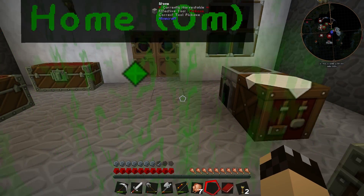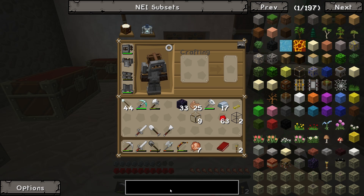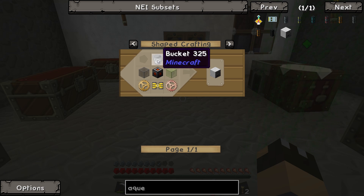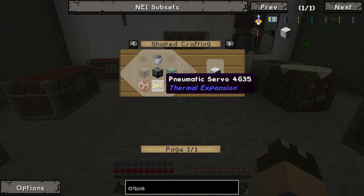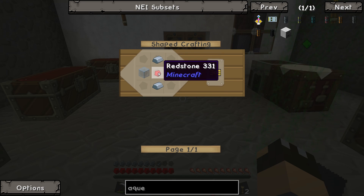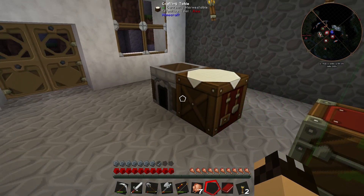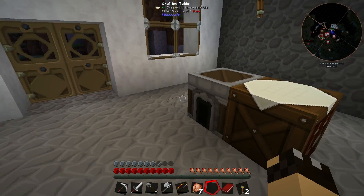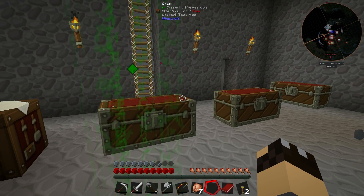Now we need the aqueous accumulator. I'm going to go and look at Not Enough Items. So we need a bucket, some glass, a pneumatic servo, and a machine frame. The pneumatic servo should be fairly easy — two iron ingots, two blocks of glass, and one redstone in the middle. Standard glass works absolutely fine. I believe we also need some copper gears. The aqueous accumulator is part of Thermal Expansion, and it's one of the most basic items — it doesn't require power either, which is nice.